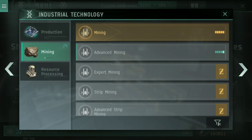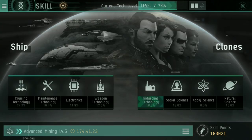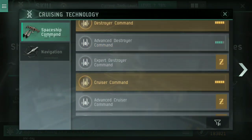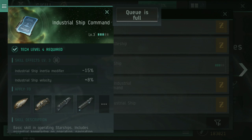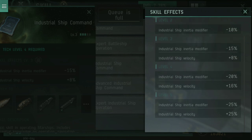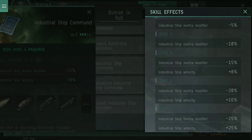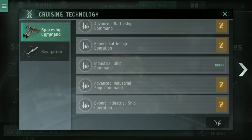Once Mining is at level 5, I would recommend going across to Cruising Technology, then all the way down the list to Industrial Ship Command. In and of itself this skill isn't overly useful — the inertia modifier and velocity make your ship a little more agile — but that's not why I'm recommending it. Get that skill up to level 5 as well, and I'll explain why in just a moment.